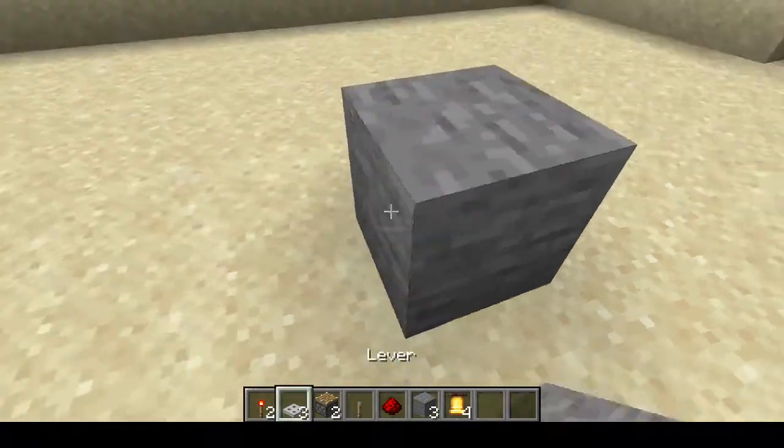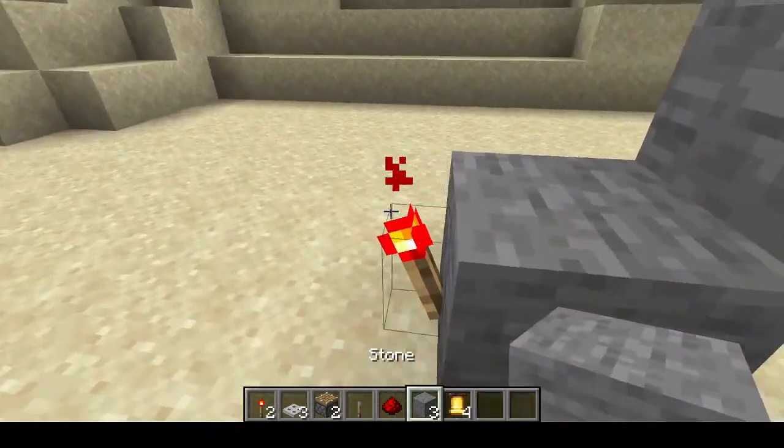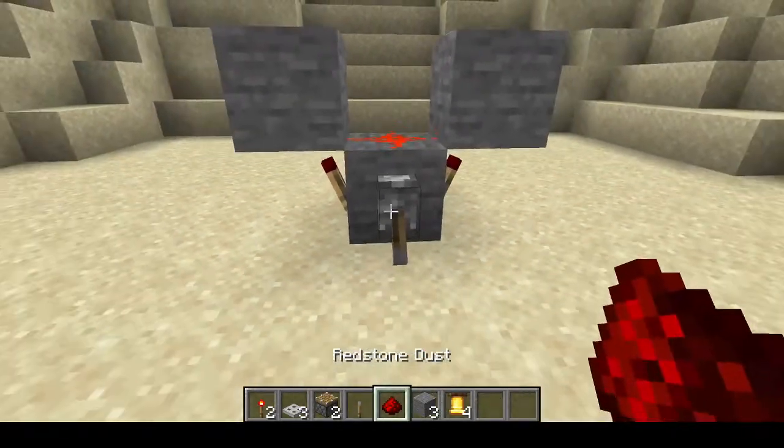You're going to want to begin by placing a block here, two redstone torches on the side, and two blocks on the top. Then you're going to want to place your lever, turn it on, and place a piece of redstone dust.